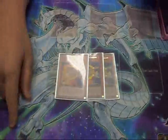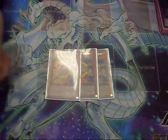Three Laquaris. It's a good beatstick and it gets over Tengu — it's the best card in this format in Glads for Tengu.